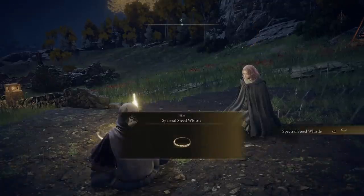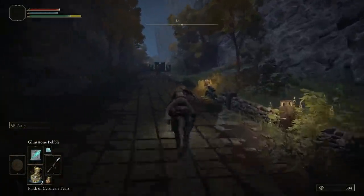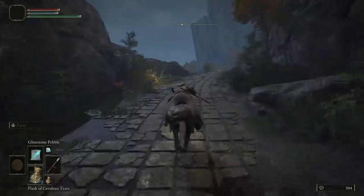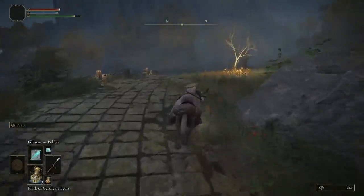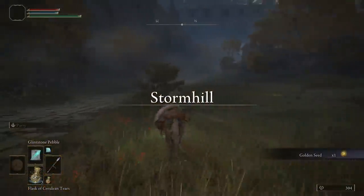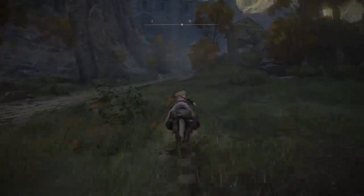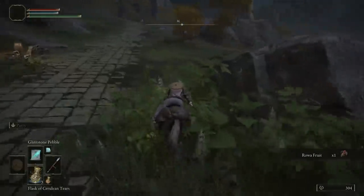Then I would recommend from there jumping on your mount, going north all the way up that path past all the enemies and everything. As soon as you get to the top of the hill there's going to be a little golden tree on the right hand side. Interact with that and you'll grab yourself a golden seed. That is going to be really helpful for any class in the game. Carry on following the path and get past the wolves.